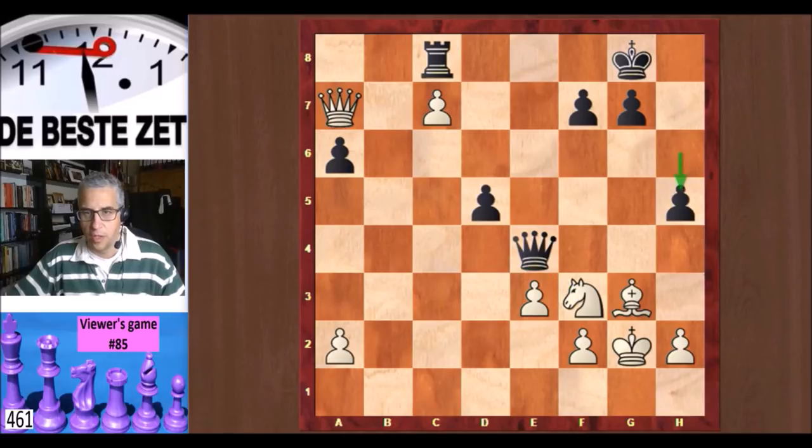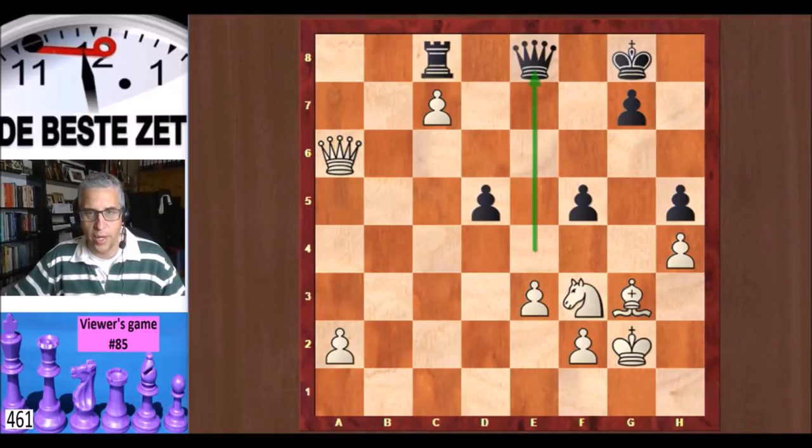h5, h4, and f5 — Black is throwing everything but the kitchen sink at White, a good strategy in a lost position. Eric has nerves of steel — he just takes on a6, attacking the rook. So Black has to switch back to defense, and Qe8 is the only way to protect the rook. a4 — another passed pawn from Eric makes its way up the board.